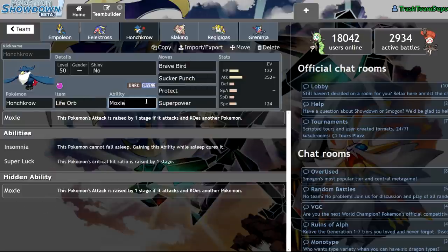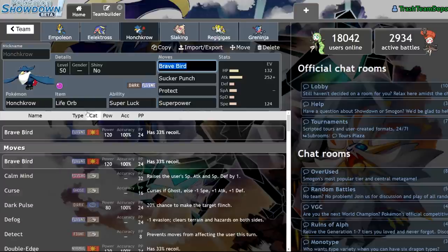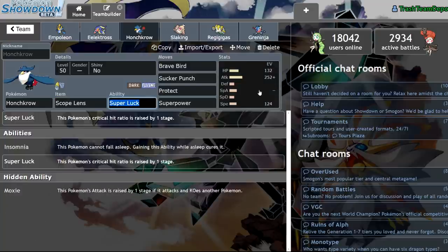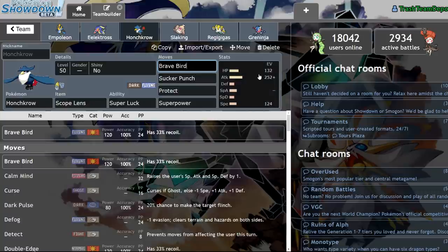It doesn't like facing Grimmsnarl because of the Fairy typing, but nothing really wants to take a Life Orb boosted Max Airstream. The other option you can go with is something a little cheesy we saw in previous formats with Togekiss — a Super Luck Scope Lens set, saying 'I don't really care about that Intimidate, I'm going to do absurd damage with this Max Airstream 50% of the time.' 50% crits is really dumb. While Togekiss is probably a better crit user since it's a special attacker, with Honchkrow you can Intimidate it pretty easily, and half the time it won't do much damage — but the other half the time it's doing absurd damage. Honchkrow is going to be a really solid Pokemon.